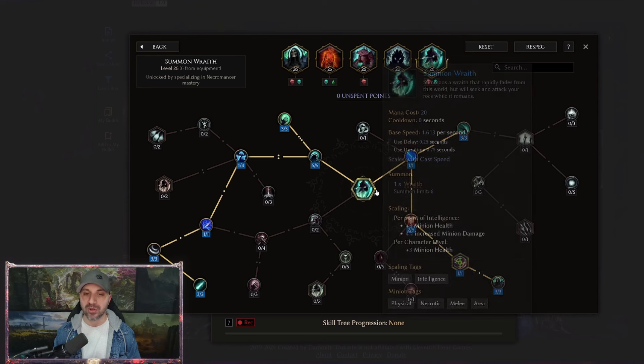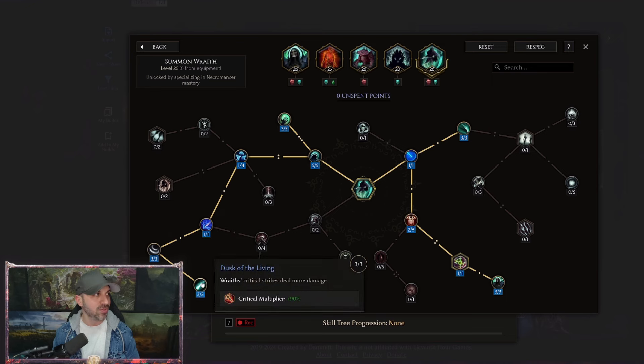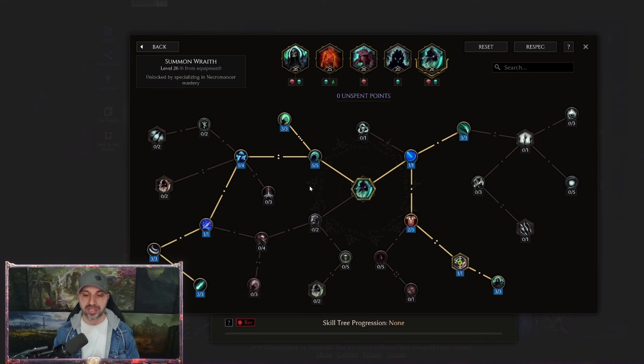Last but not least, over to Wraiths — almost the exact same tree. We just moved the points around a little bit to get the last two nodes on Crit Multiplier and Crit Strength. These are still permanent Wraiths. So those are the skills.